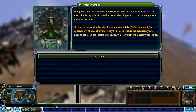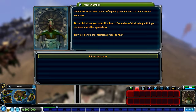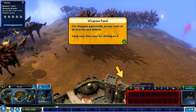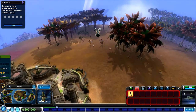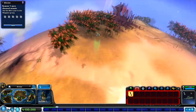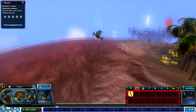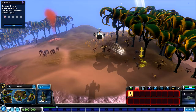Measurably fine work, Cadet - you've provided us with an excellent specimen to research. It appears the specimen you collected was sick and infected with a virus capable of spreading at an alarming rate - it could endanger our entire ecosystem. Of course, we want to handle this compassionately. We've equipped your spaceship with an extremely handy mini laser. So we get to use lasers - it has the precision you'll need to take out infected creatures while avoiding healthy ones. It's a case of selecting and pointing. It's also capable of destroying buildings, vehicles, and other spaceships.